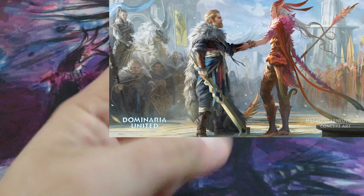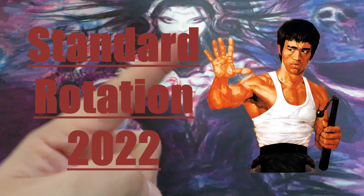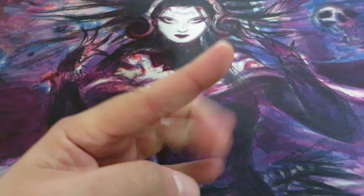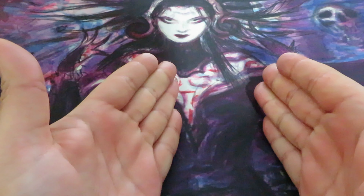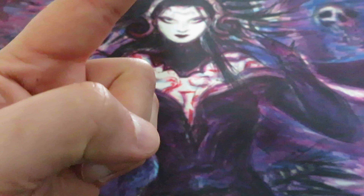E&E here. With the release of Dominaria United, the third standard set for this calendar year, standard rotation 2022 will kick in. Four sets will be rotating out and four sets will be remaining in. But which sets will rotate out of standard and which sets will remain in standard? First, let's have a look at the current standard scenario.